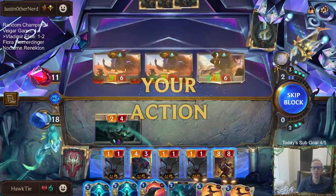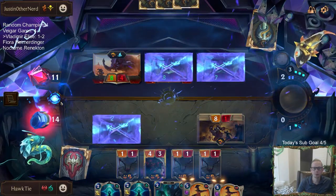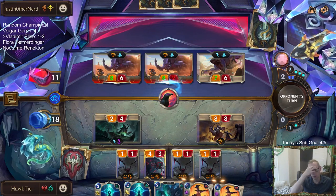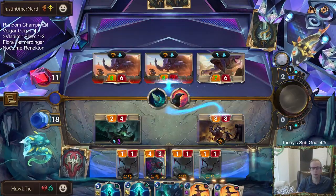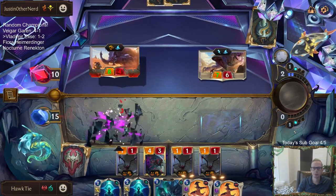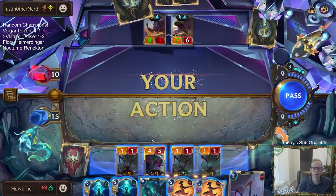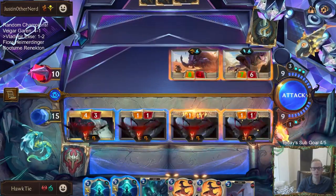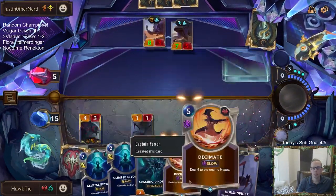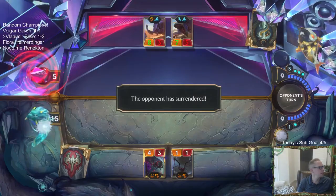Looks like they're attacking with a 7/6 and I could maybe block that with an 8/8 — no Overwhelm. We can get better damage in with House Spider and Arachnoid Horror, but we have exactly 10 mana for the two Decimates. If I play either of those I don't have 10 mana anymore. There we go — two Decimates, got the win! Two and two.